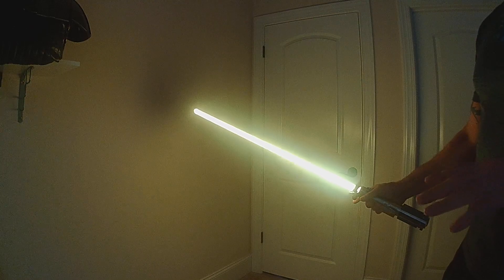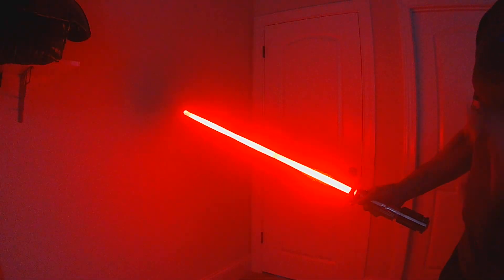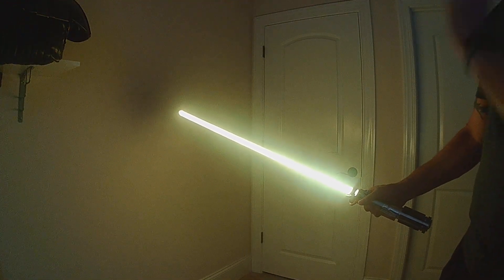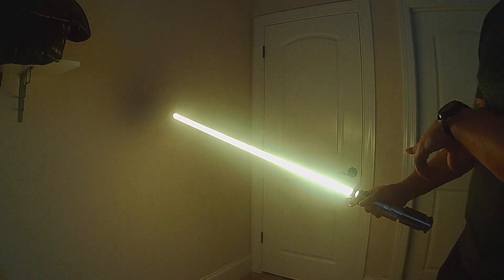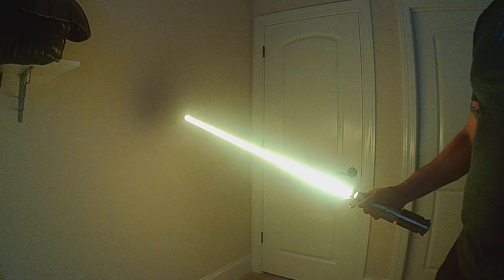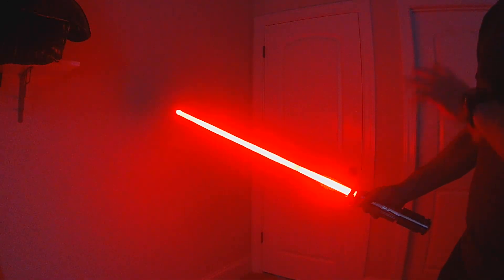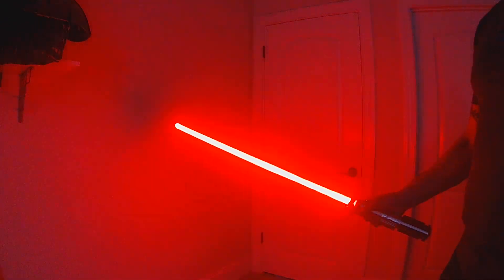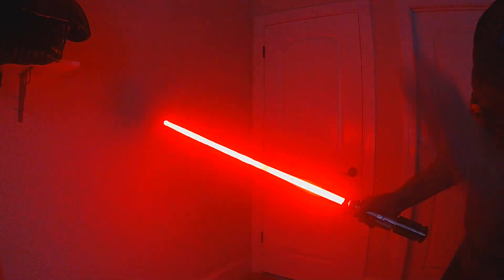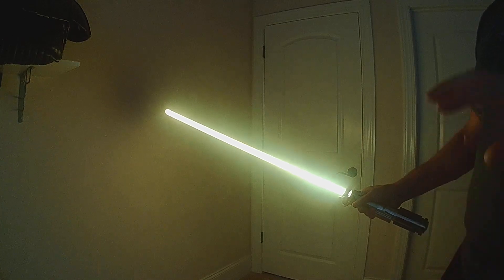I've got a couple new updates for the library. First up is for the dual phase blade builder. I've introduced a new control option and I'm calling it split personality. As you see here, this is two styles — a gold audio flicker blade combined with an unstable red. What split personality does is it takes those two blades and just randomly switches between them. You build them in using the dual phase builder in the library.